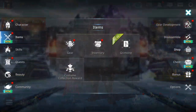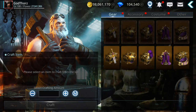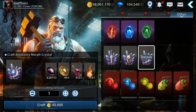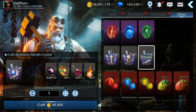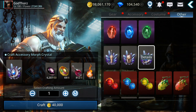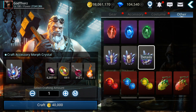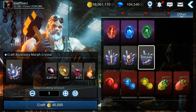So for gear morphing - you can now also do four accessories as well, which is nice. It uses the same materials as the others, so that's good. If you want to get the new S++ accessory or the PvP one, you can keep on morphing until you get that one, or if you want the ancient one.